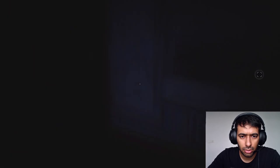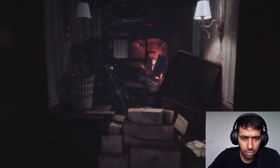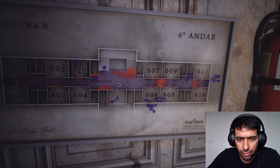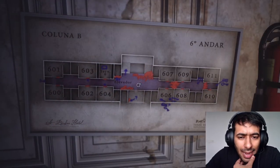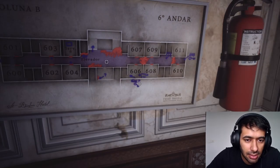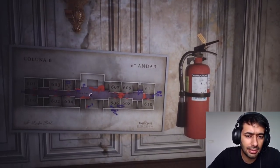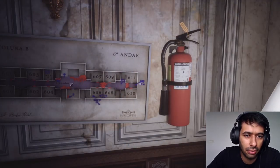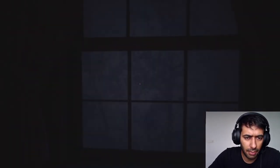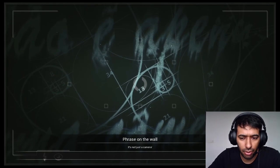I don't really want to turn around, guys. Nobody's here. Not really sure where we are, but I think it's trying to give us some clues. Six-zero-eight — keys here. Six-zero-six — key we have to find or something. That red one is for flames, so we cannot directly go there. I should have taken a screenshot of that map. There's a phrase on the wall: 'It's not just a camera.'